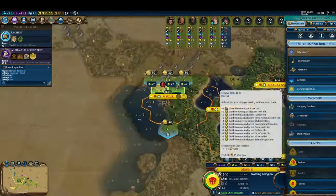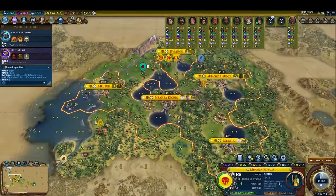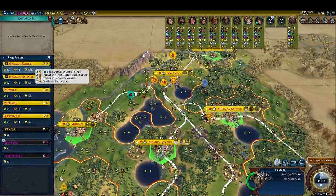We start with a fairly good spawn and go for a typical opening with commercial hubs in all of our early cities, running internal trade routes to the city with the governor Magnus for extra yields.